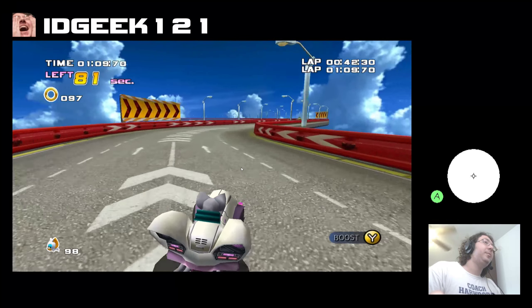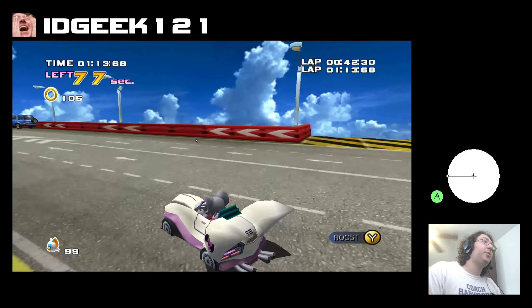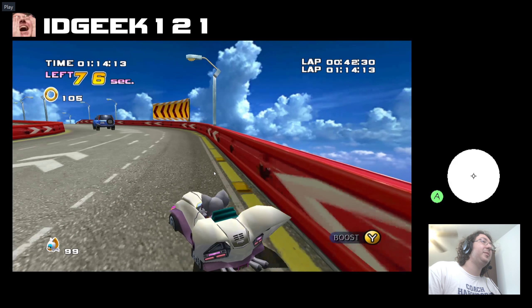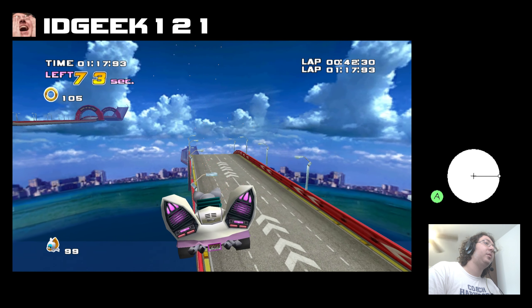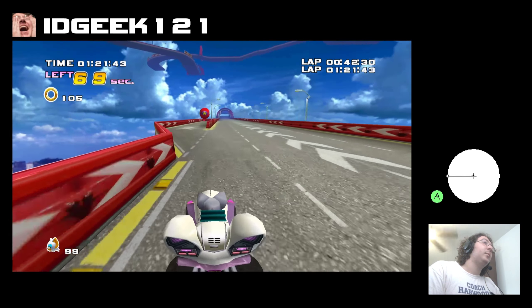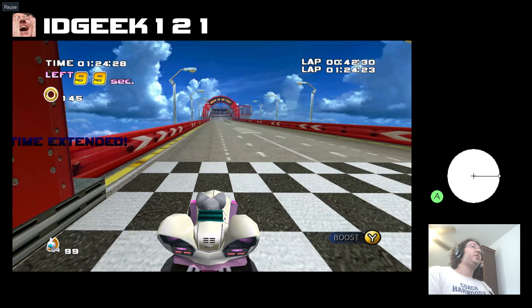We're going to get our boost around here. We want to save this boost until we get around this corner. Try to avoid this wall if you can, but if you can't, it's not a big deal — you don't lose too much time from it. Once we're at the top, the apex of our jump, we're going to boost. That gives us a 1:24.23 for our lap 2. That's not too bad.